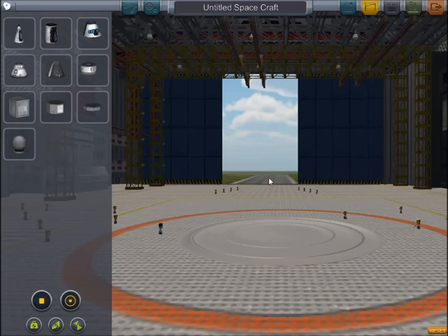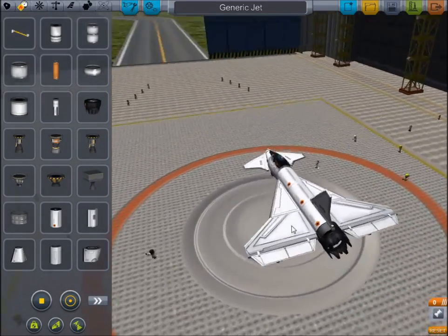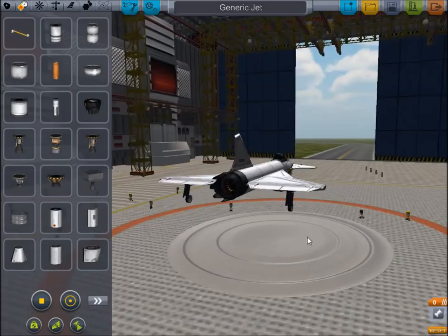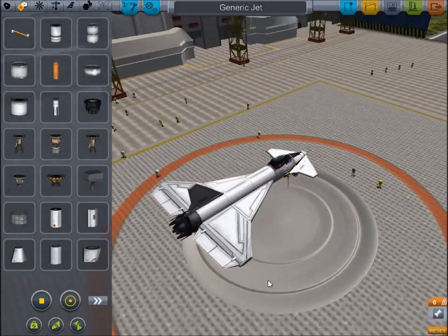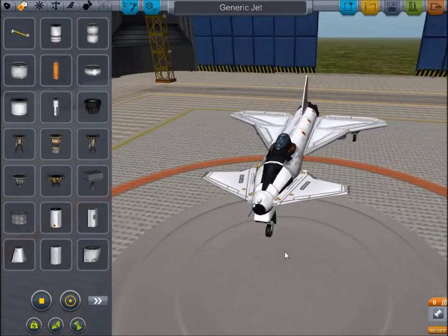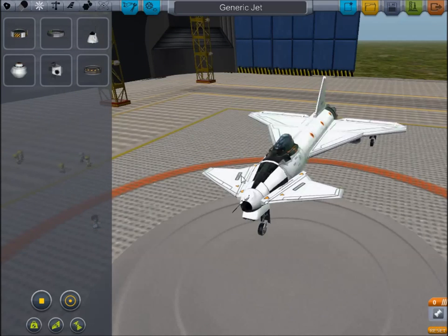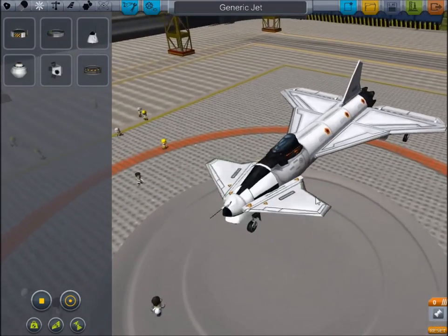I've already got something prepared here and hopefully we'll be able to go through some of the information you need in order to build successful planes and go to the North Pole, South Pole, and some of the closer easter eggs around KSC. The most important part of the plane is the Avionics Package. It's basically an SAS especially designed for planes, and a lot of people often overlook these when building space planes. It does a lot to help with stability.